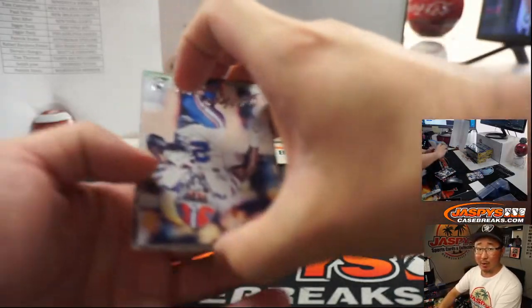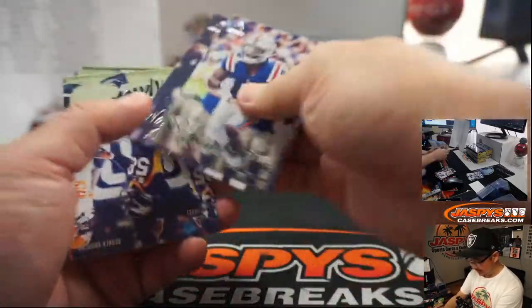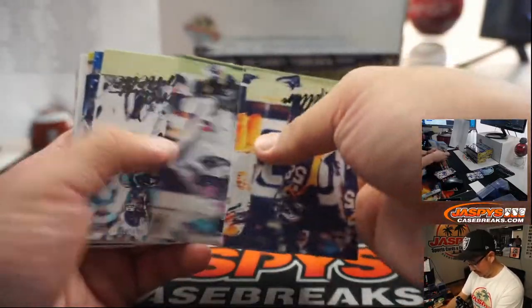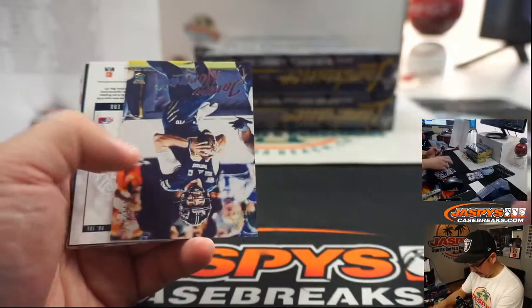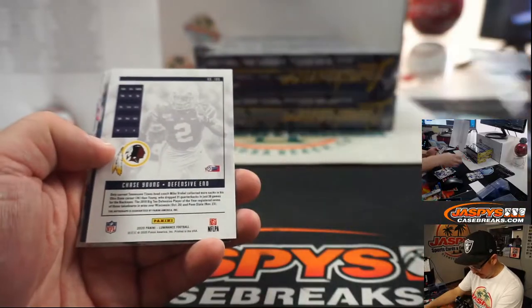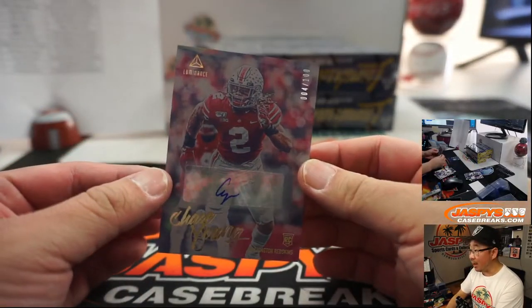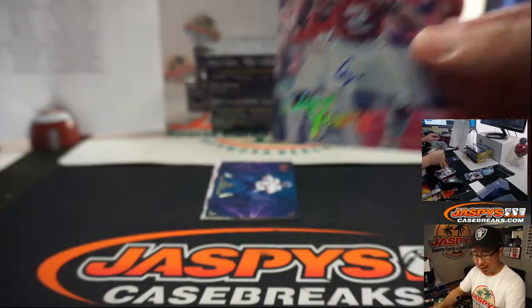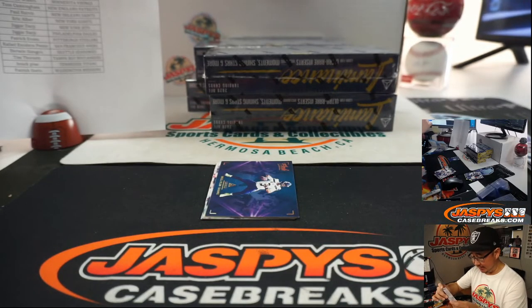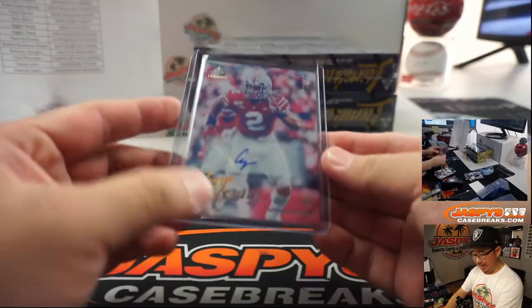Just like how I want Jaguars Josh Allen to sack Bills Josh Allen. And we've got out of 250, James Morgan and Chase Young. Chase Young autographed 004 out of 100 for the Washington Redskins — Patrick Davis. Nice one for Patrick.